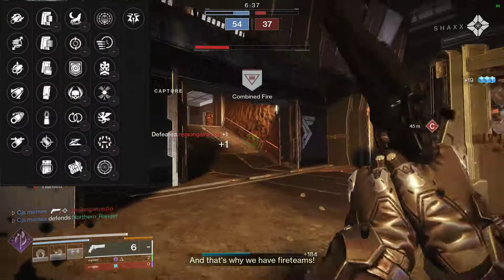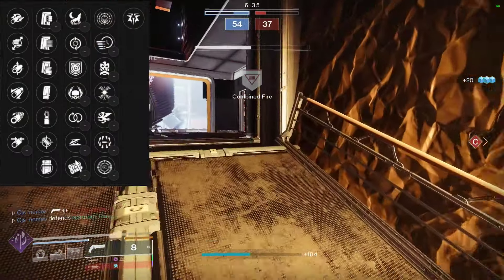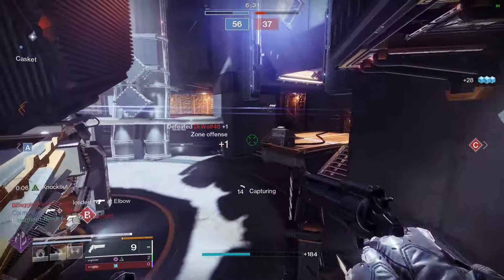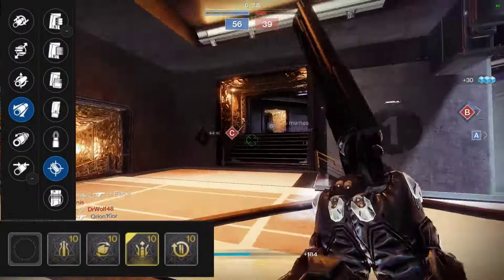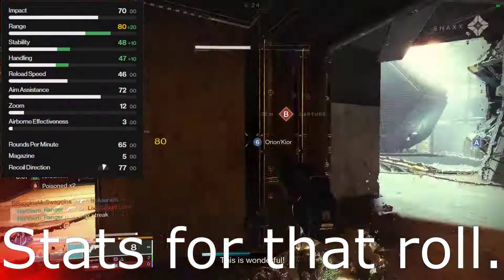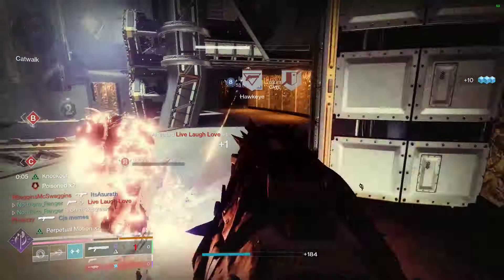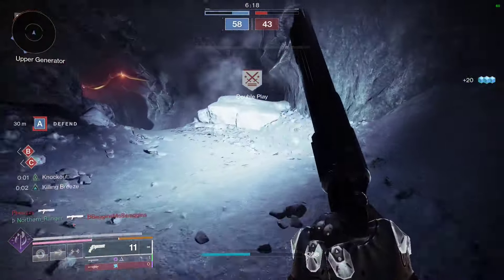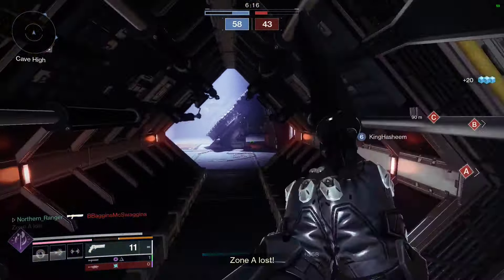You can see the perk pool on your screen now, and yeah, there's some really awesome stuff here. Let's talk about your stat perks — I'm going to recommend Barrel Shroud, Accurized Rounds, and a Range Masterwork. Assault Mag would be an okay substitute for Accurized, but I value Range, so I'd stick with Accurized, particularly given that I do think this shotgun is best served as a defensive shotgun.